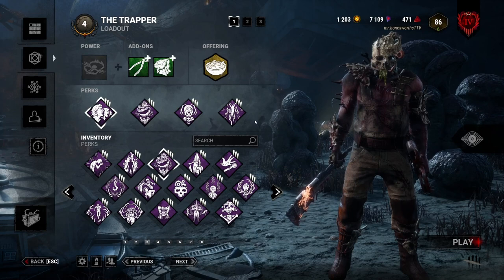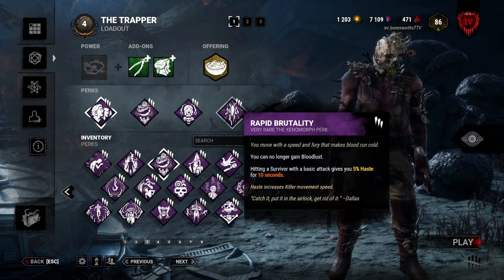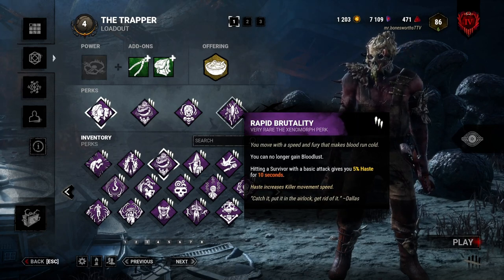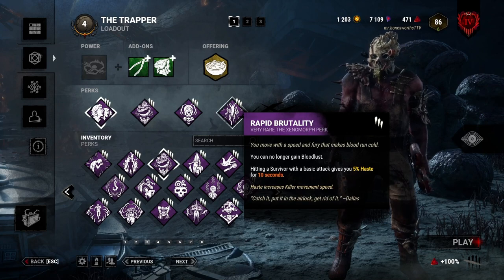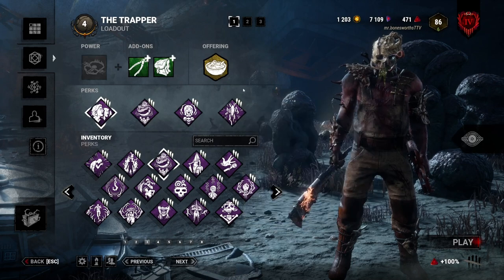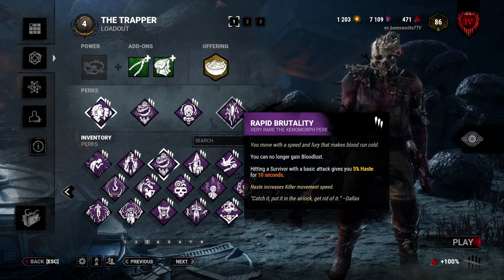What Rapid Brutality does is give you a 5% haste effect for 10 seconds after a basic attack. This is often good for catching up after your first hit in a chase and countering Made For This a slight bit, but it also has the downside of getting rid of Bloodlust. After someone gets picked up from Buckle Up and For the People, you can use this to go after the person that did the picking up and possibly get them before they get to the next tile, or keep up with them as they try to make the most out of that endurance effect.